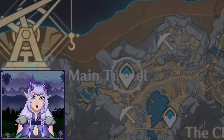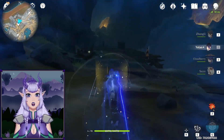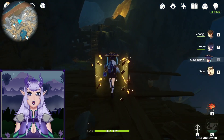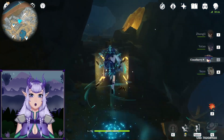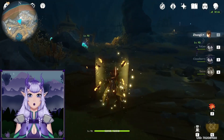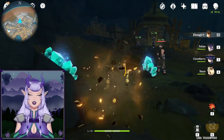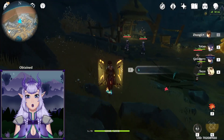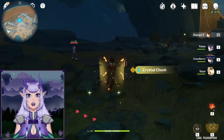For the next one, you want to go to the right immediately and run towards those ladders over there. If you have Scaramouche, I recommend jumping on top of this one and then using his ability to get across because it's a lot faster. Then over here you'll find three ores, which is quite a good catch.